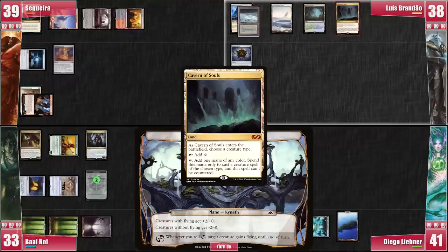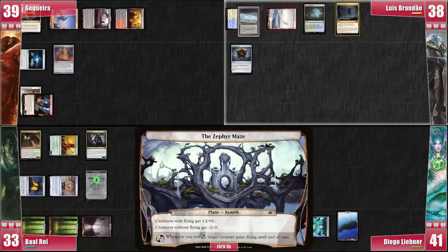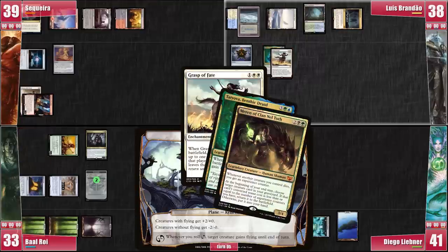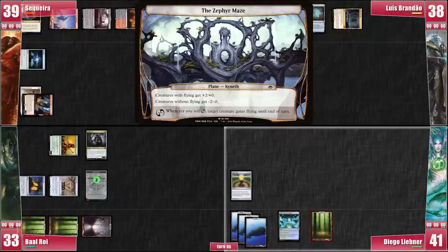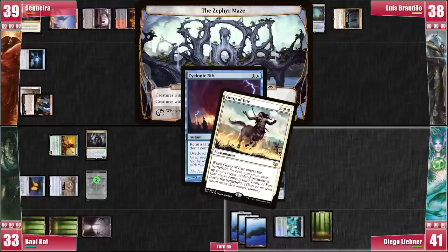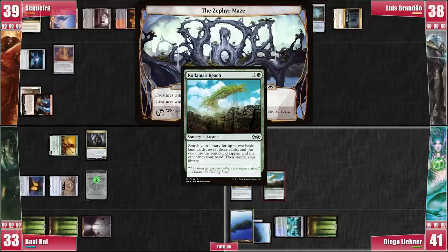Luis plays the Cavern of Souls naming Spirit. He rolls the Planar Die — not getting any results — and then casts Grasp of Fate. Libner lets Tatiova get exiled, while Baal prefers to play it safe and moves Meren to the Command Zone. I lose the Curio in this process as well, but it's currently nowhere near relevant to my game plan. Libner casts Cyclonic Rift onto the Grasp of Fate and Luis lets it resolve. Tatiova and Cloudstone Curio return to their respective owners.